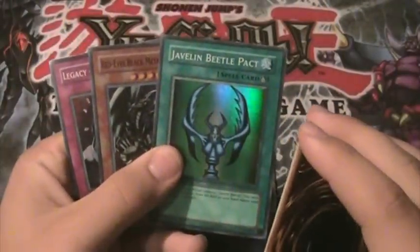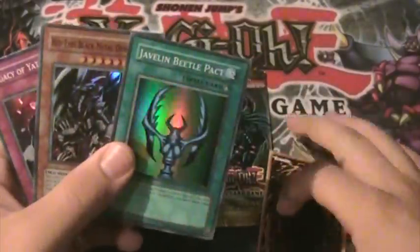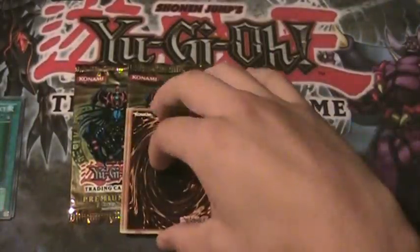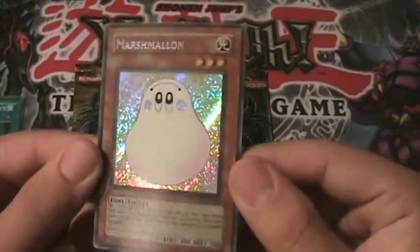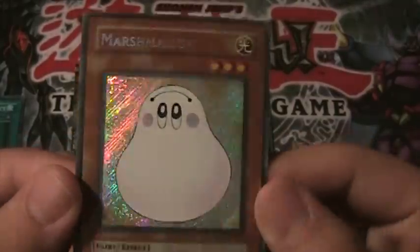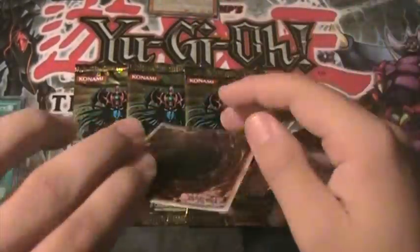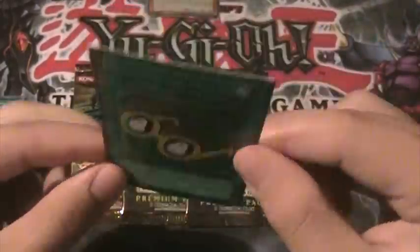So we got a Javelin Beetle, Red Eyes Metal Dragon, and Legacy of Yadigarassu. And my first secret — oh baby, there's a Marshmallon! Awesome, I think that card's pretty hard to pull too, so sweet right there. Gotta love Marshmallon. And then for my second secret, Marshmallon Glasses — pretty cool.